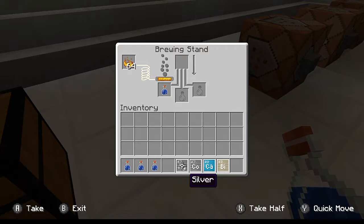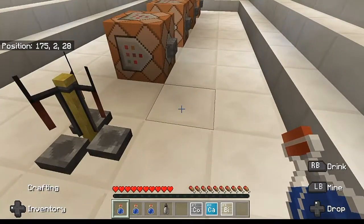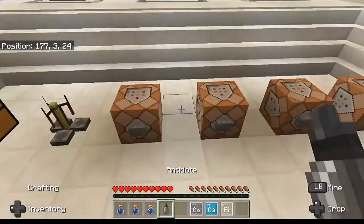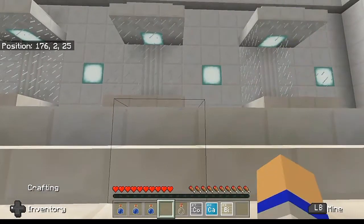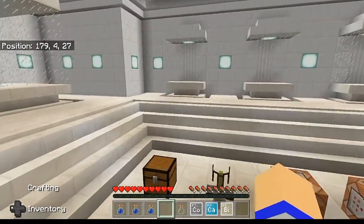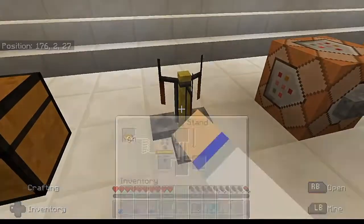Let's go ahead and throw in our first awkward potion and throw in our silver. What the silver is going to make is an antidote. This is for curing poison. So if I go ahead and press this button, now I've got poison, and if I go ahead and drink this antidote, this is going to give me an empty bottle back, but it went ahead and got rid of the poison, which is actually rather nice.